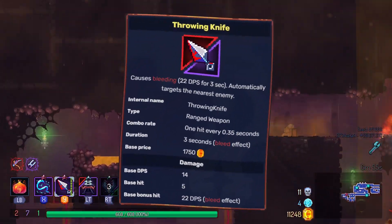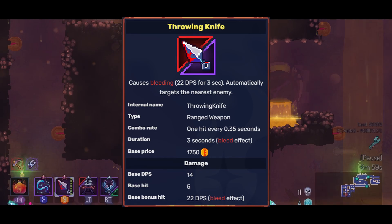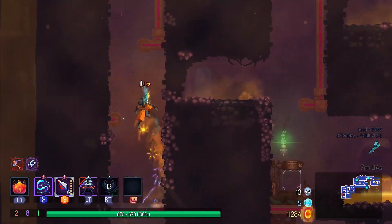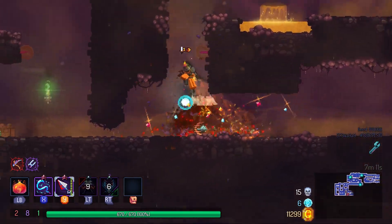First weapon is the Throwing Knife, which inflicts bleeding on enemies hit. It is thrown directly at the enemy so basically you don't have to aim by yourself, which helps you to kill mobs like flies, explosive things, and others. It often gets modifiers like poison or setting enemies on fire. It is a great support weapon that also gets stuck in enemies, which allows it to use powerful tactic mutations.